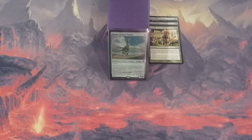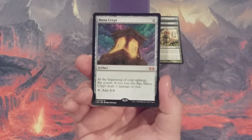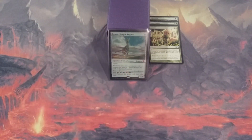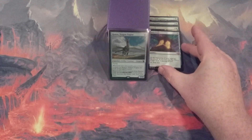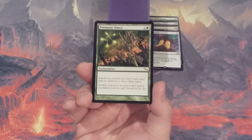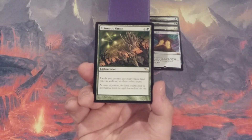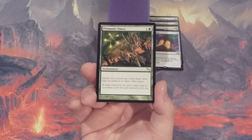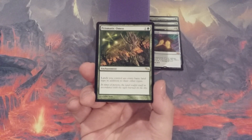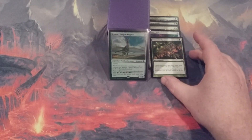A great way to power Ramos onto the battlefield quickly is an early Mana Crypt. We just have to be mindful of our life total because we don't want to lose to our own Mana Crypt from repeated three-point damage on upkeep. For fixing our mana and making it more difficult to interact with, we're playing Prismatic Omen — an enchantment for one and a green. Lands we control are every basic land type. With Prismatic Omen on the battlefield, every one of our lands is essentially a Command Tower, tapping for one mana of any color.